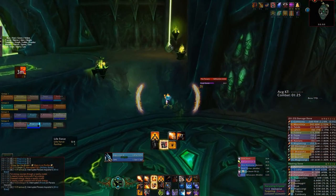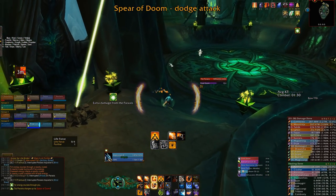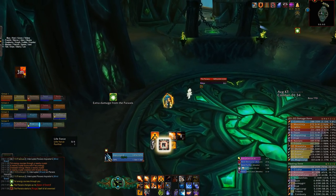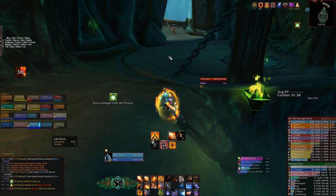You'll need to assign all four players to each individual crystal for each group that goes up. Once all the crystals have been used, the door of the Paraxis will open and players can leave. Move towards the northern exit, use your extra action button, and you can simply fly back down to your group.